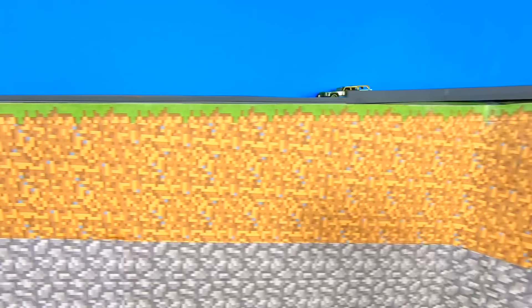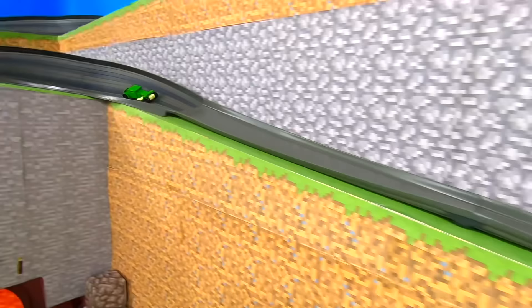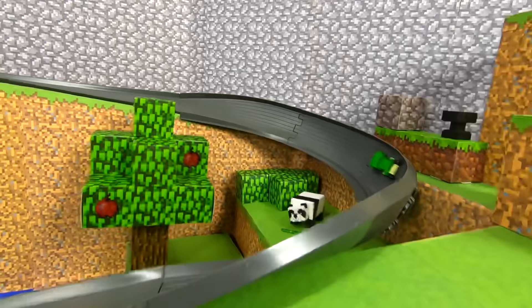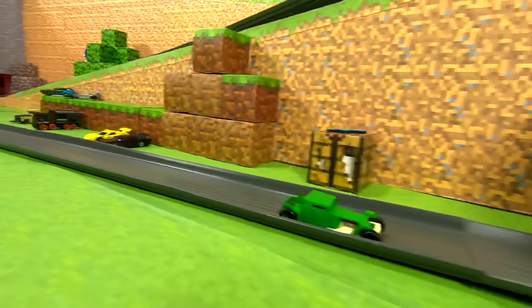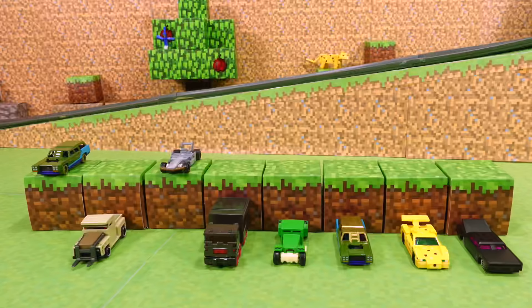Here we go with race two. The Creeper once again with the lead. That gold helmet slowing the zombie down. And this race will go to the Creeper. Winner: Creeper. I'm just glad nothing went boom. The Creeper will advance on to round two.